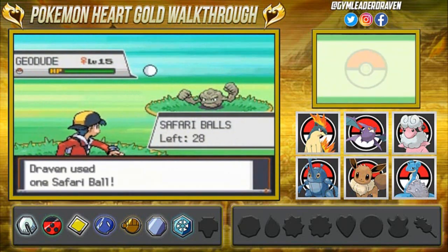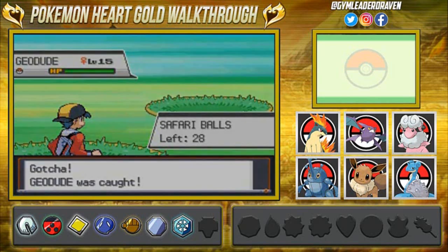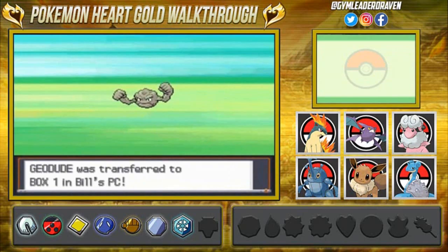We found ourselves another Geodude — let's go ahead and throw this Safari Ball. Come on buddy, get in the Pokeball! As you probably know, I already captured a Geodude before, but we need to capture a native one from here in the Safari Zone. And there it is — we caught ourselves a Geodude. We will not nickname this Pokemon.